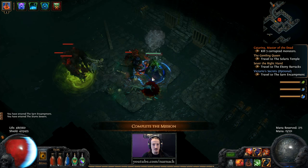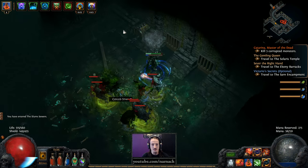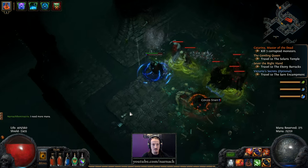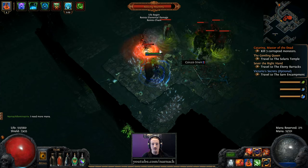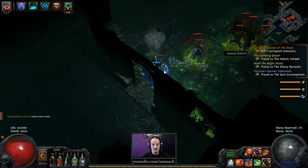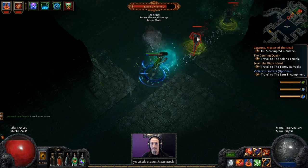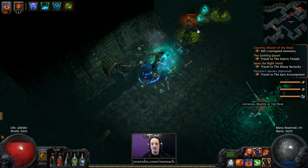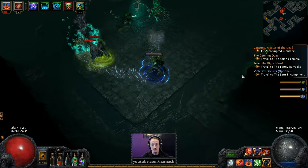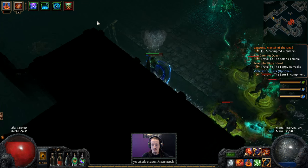Summon some zombies, summon more zombies. That's only the uniques — of course I need more mana. Oh yeah, there's my room. And let's stay out of the corruption.